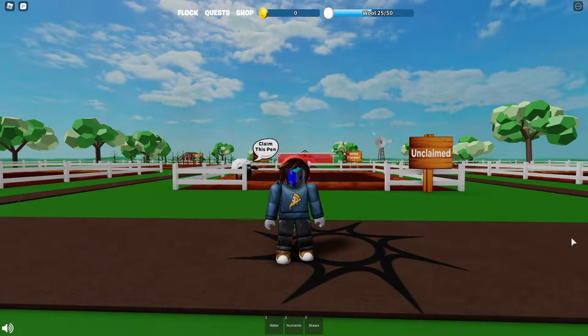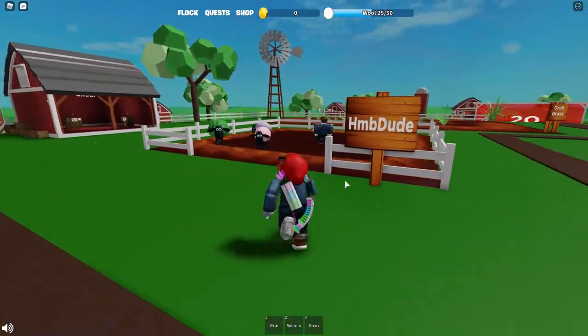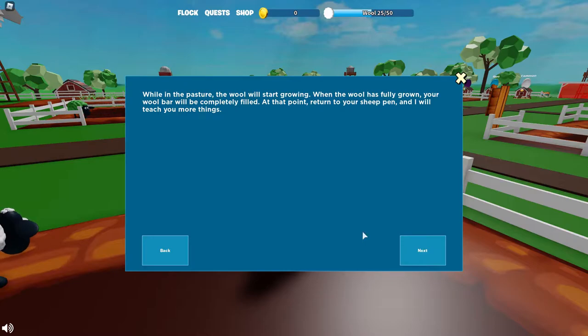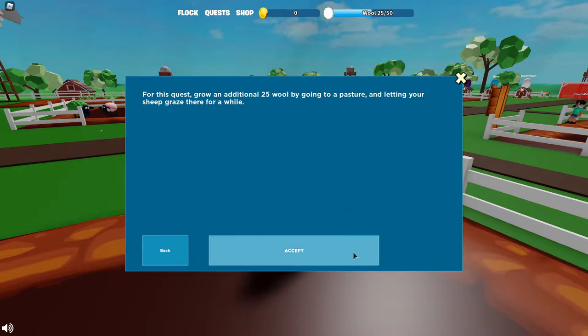Alright, so where's your pen? This is your pen — I got three sheep, you got three sheep. You have the green sheep. Welcome sheep rancher! Let's start by having your sheep grow some more wool. Your sheep already have some wool but we want to grow even more until the wool bar at the top of the screen is completely filled. Sheep will only grow wool while in a pasture, so go to a pasture, let your sheep graze for a while, and return to your sheep pen. For this quest, grow an additional 25 wool.